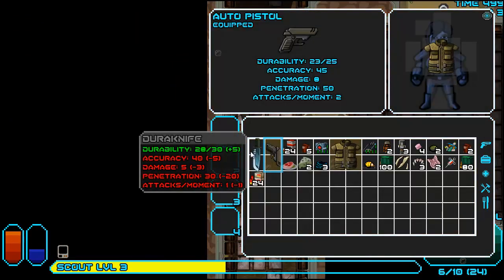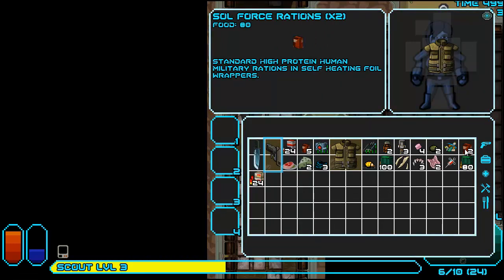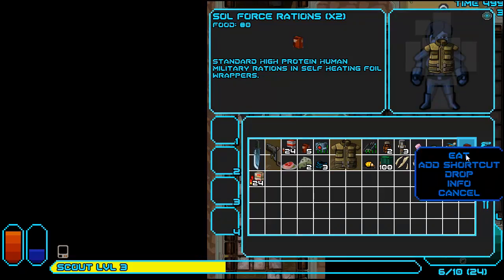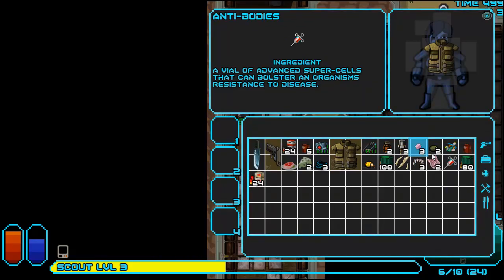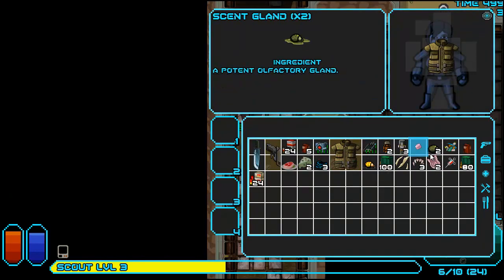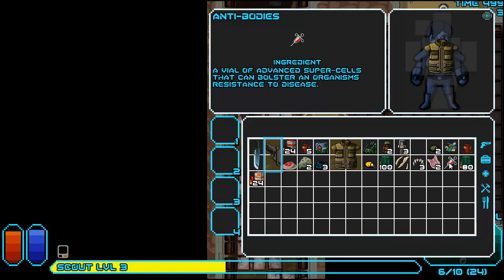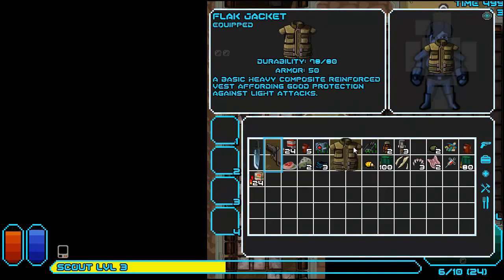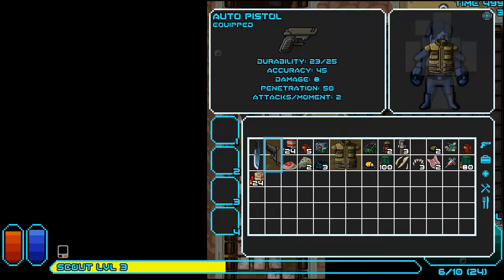I'm getting hungry — what can I eat? Not rifle rounds — I don't think that'd be wise. Let's try one of these. Eat. Food — let's try one of these food pellets. Might as well eat them all, because I'm a fatty. Antibodies — a file of advanced supercells that can bolster an organism's resistance to disease. Apparently I could get diseased. I'm guessing if I eat that rotten cheese — risky to eat — I guess I'll save that until I'm starving.